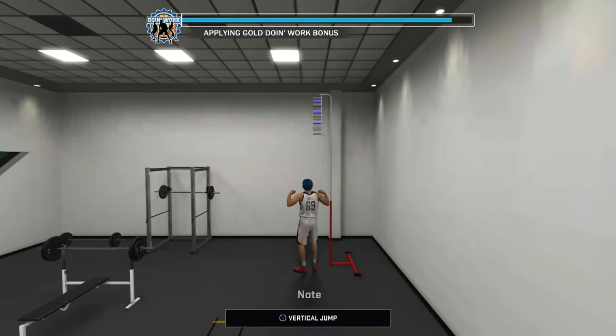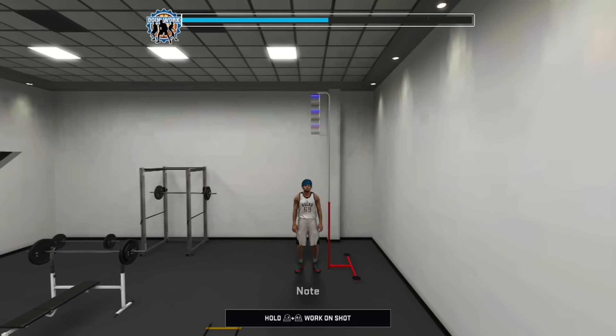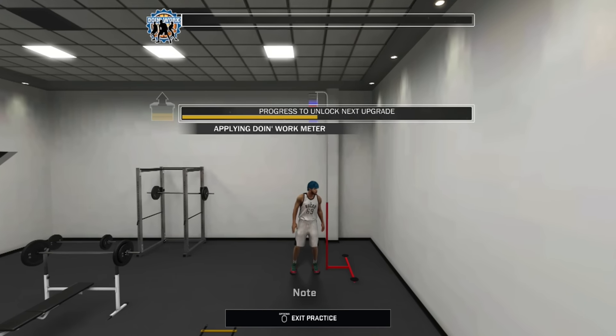And boom — bar is already full. Finish practice, exit the gym, repeat the process over and over and your attribute upgrade bar goes up. I'm already at 90 overall and the game just came out.